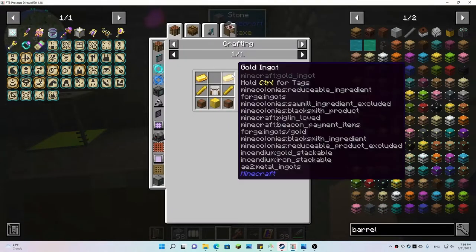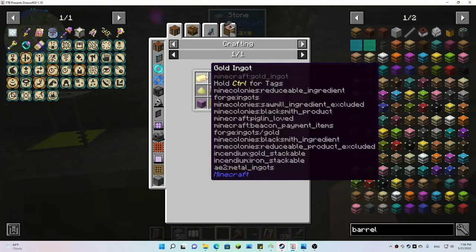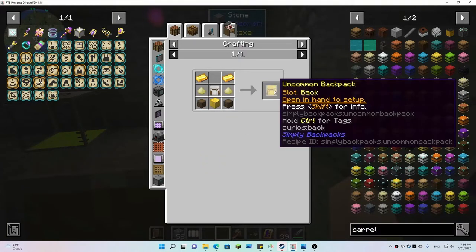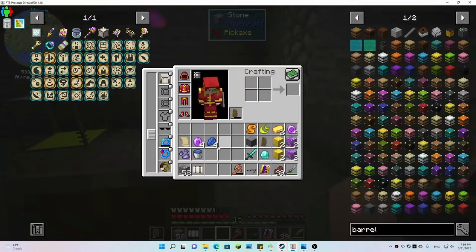We should be able to do this now — just need two yellow dye, eleven gold, and a couple of chips and we could upgrade that. Awesome, so I've got a lot of stuff planned.